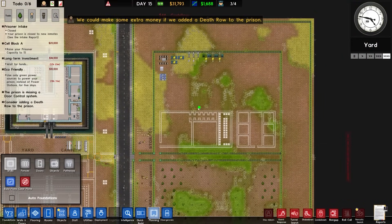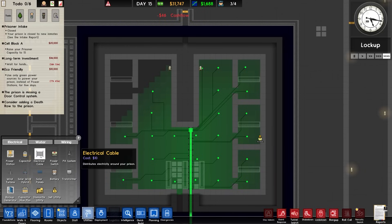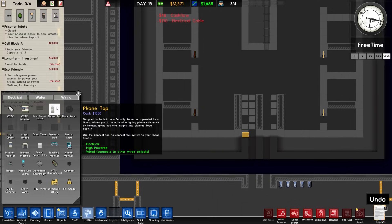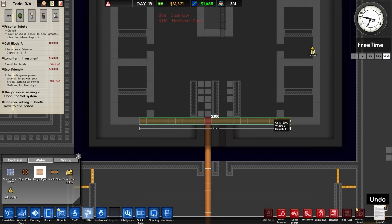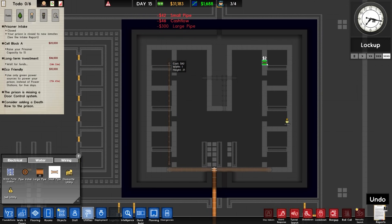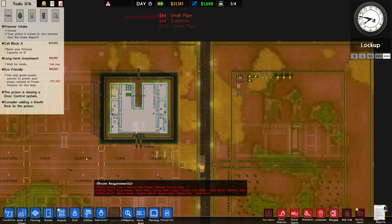We actually have power, but not power everywhere. So this can come up to about here and we'll sort of T-section that off. Water will run probably like that, and the pipework is going to run up to there. Obviously I haven't installed the other stuff yet, but we'll get there.